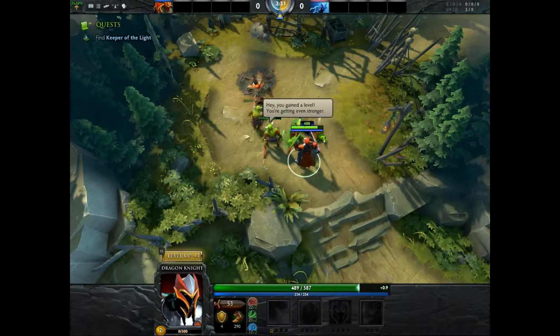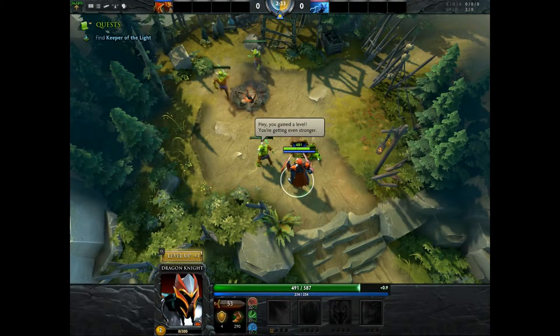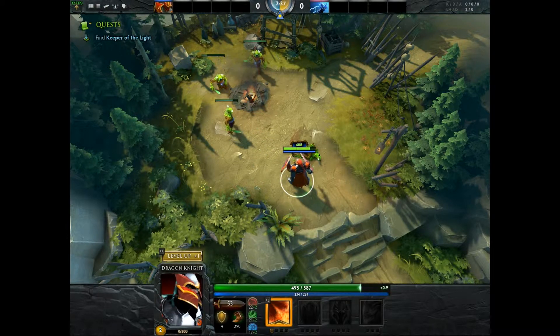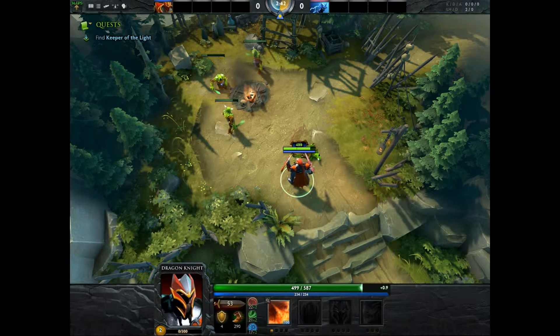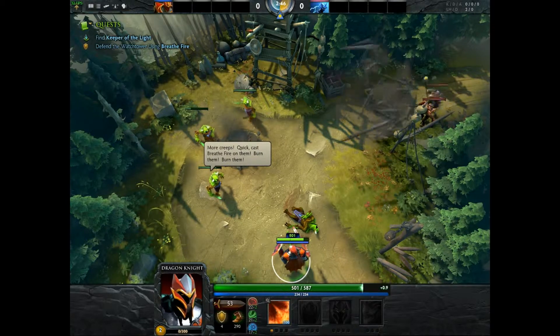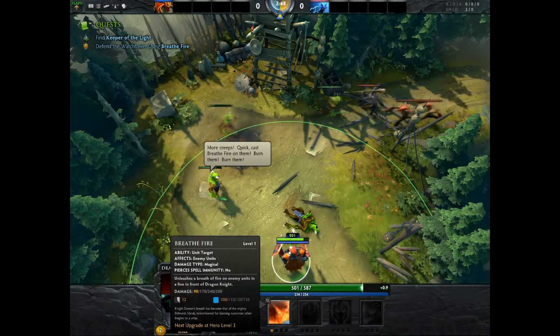Level up! When you gain a level, you click on this badge and we're going to upgrade Breathe Fire. Dragon Charge — more creeps! Quick, cast Breathe Fire on them. Burn them.